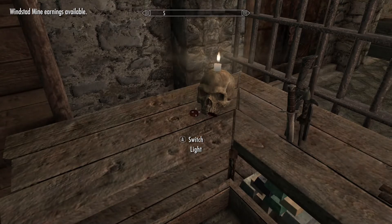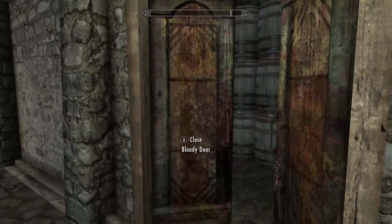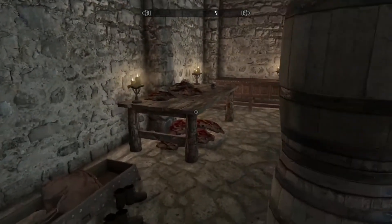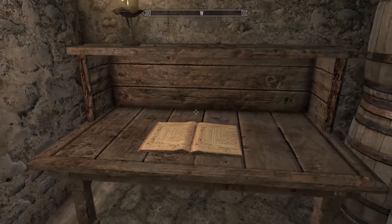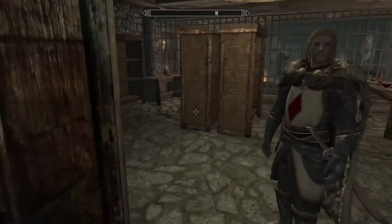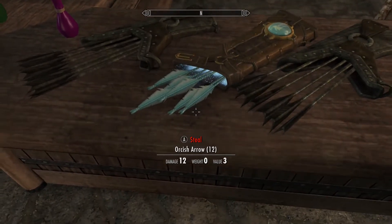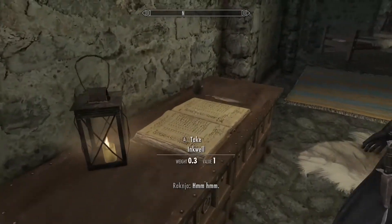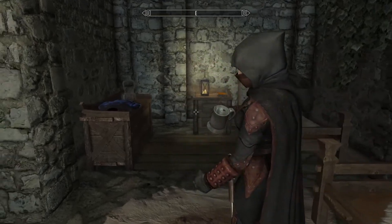Switch light — okay, I made it darker, but it doesn't flicker. Open the bloody door — let's see what we got in the bloody room. Bunch of barrels. Not sure what this room is for. I'm going to start telling you guys that so far I am unimpressed. You're pretty much useless.